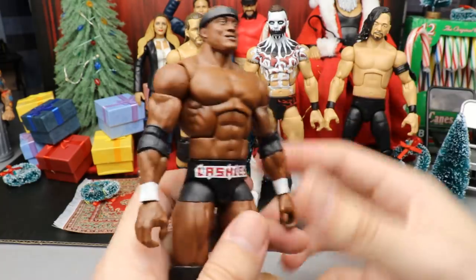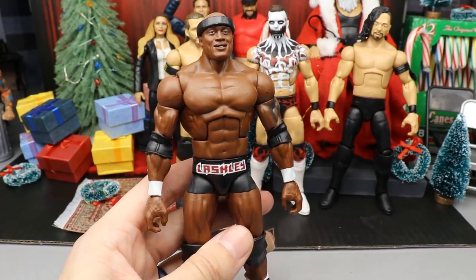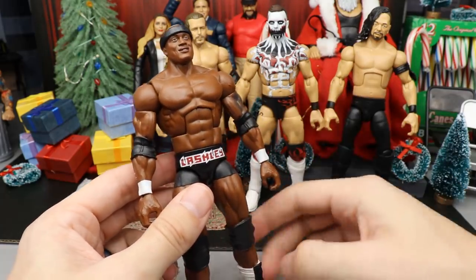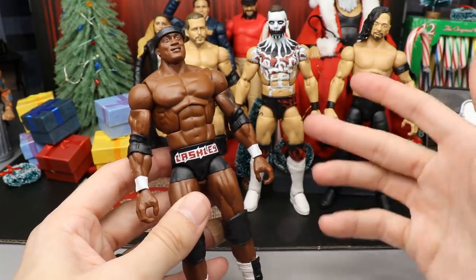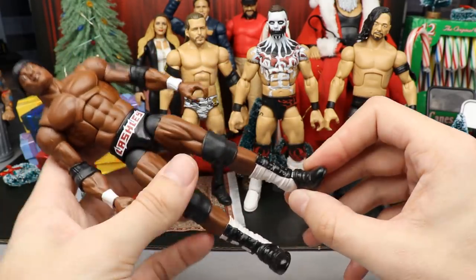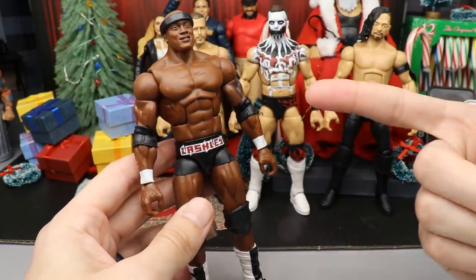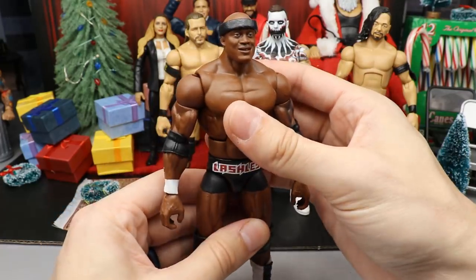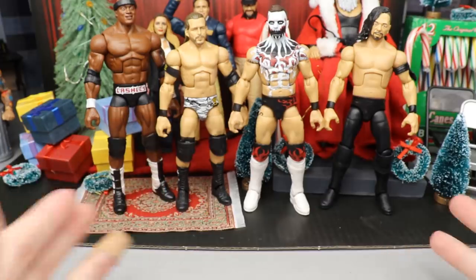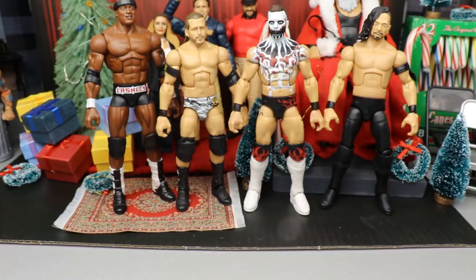Next up is Bobby Lashley - Bobby Trashley. This one was really fun and I actually like the way this looks. We put Shelton Benjamin arms on there, he's got short biker trunks - it's basically a fix-up of the Elite 69 Bobby Lashley. We added biker trunks, switched out smaller knee pads, and painted up some boots to complete the look. Bobby Trashley was slightly better than the rest, not the most exciting but really fun to make.